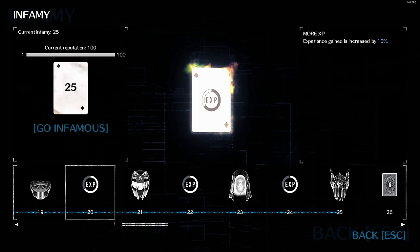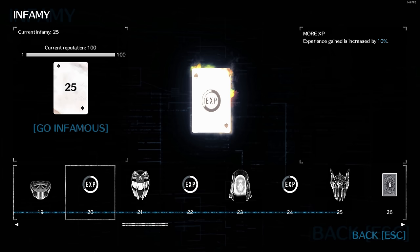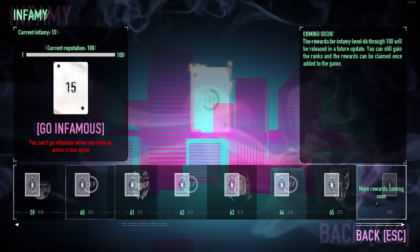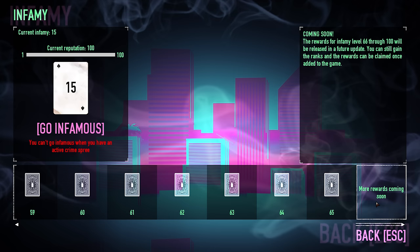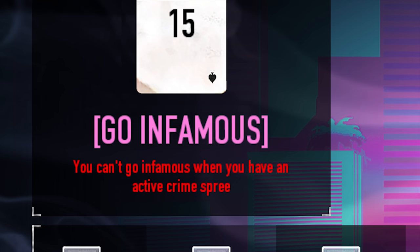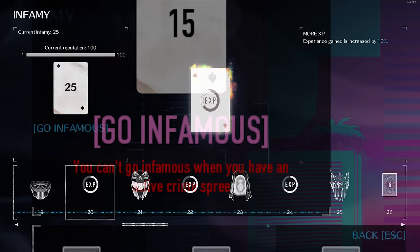In the past there have been certain tactics to help you gain levels quickly. Namely, one can save a high level crime spree and cash in on the rewards and EXP once you've just gone Infamous. Most of the time, this bypasses most of the grind needed to reach the next level. Unfortunately, it seems that Overkill did not like this and decided to place a restriction on going Infamous — if you have an active crime spree available, you will not be able to go Infamous. Sorry guys, you'll have to find some new meta leveling strats.